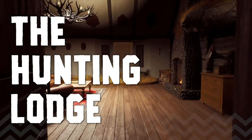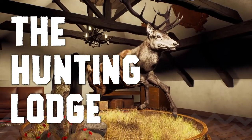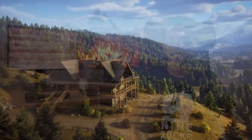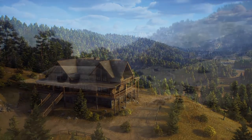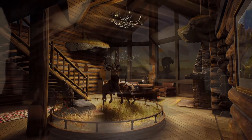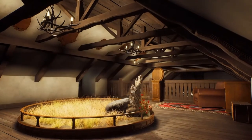Hello and welcome to another episode of our dev diary series for Way of the Hunter. This time we're going to take a closer look at the hunting lodge. You can think of the lodge as your home base in both Nez Perce Valley and in Transylvania. Each location has its own main lodge where you can display your trophies, manage your equipment, buy new gear, check your email and more. Each lodge has large rooms filled with taxidermy stands and empty diorama scenes for you to populate with your best trophies.